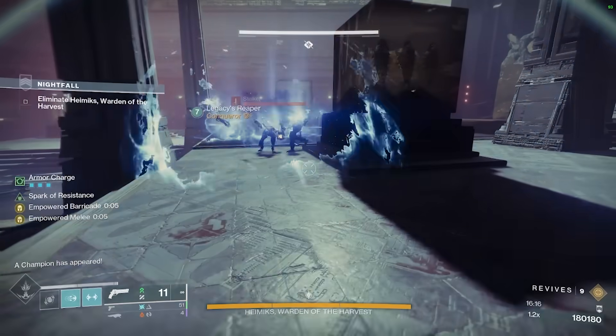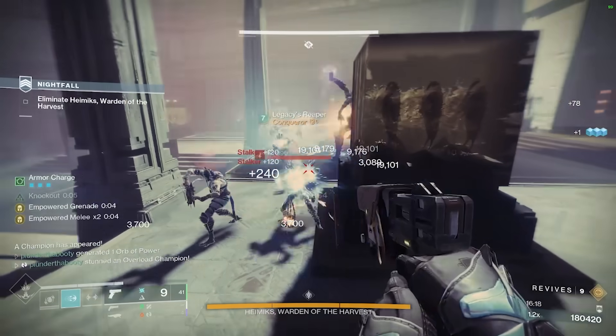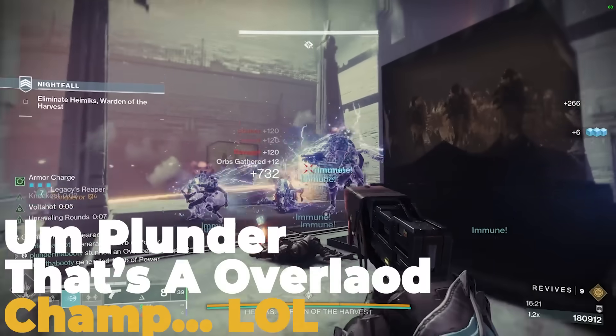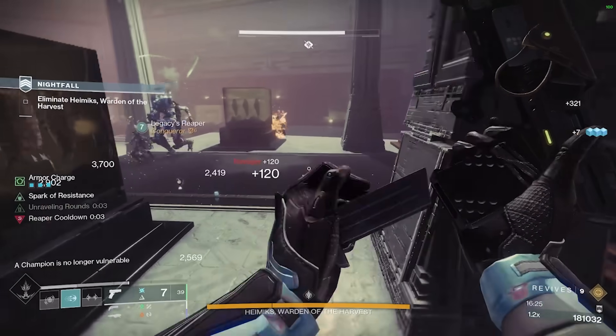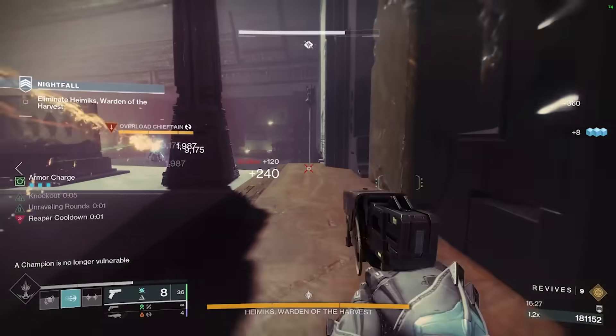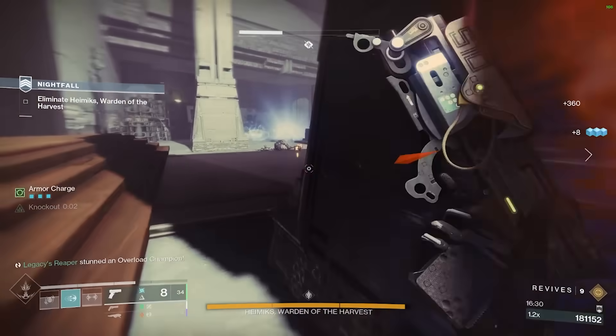Applying Jolt to these guys and just going off with Jolt on my weapon. Let's get this Unstoppable in here. The Jolt should stun the Unstoppable — apply it. Yep, there's the stun.